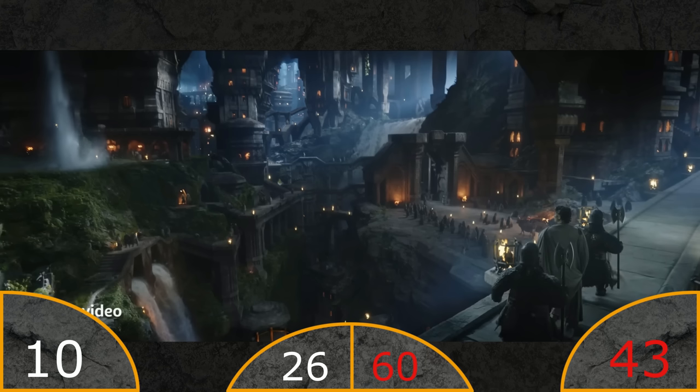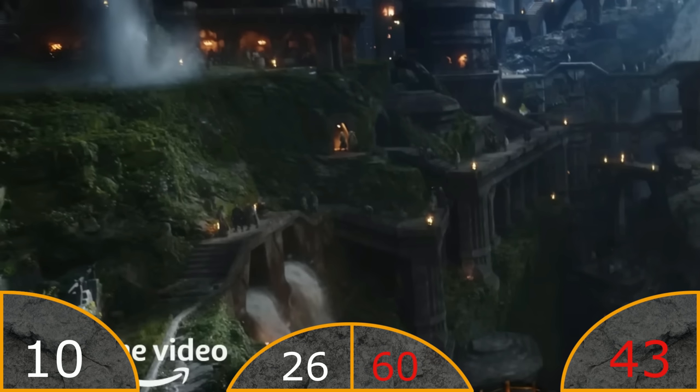And then again we have Khazad-Dum. I think this image is a bit better than the other one we saw, but I have to point one thing out - it doesn't really make sense to have all this green on the ground, because it would need sunlight.